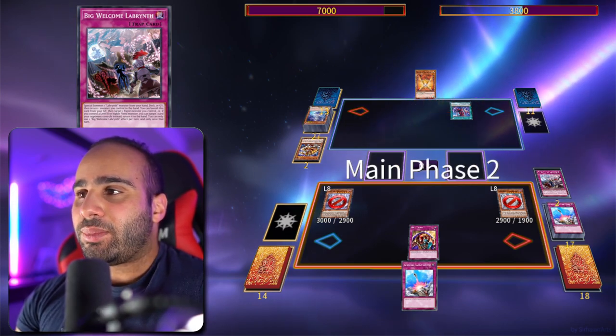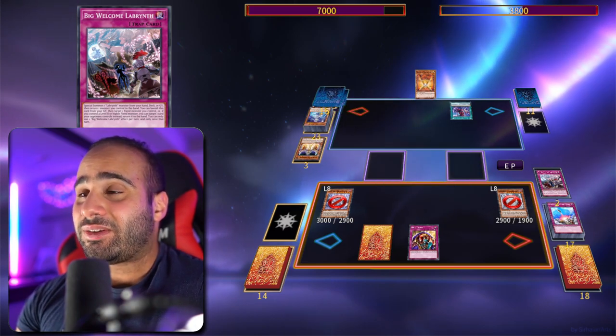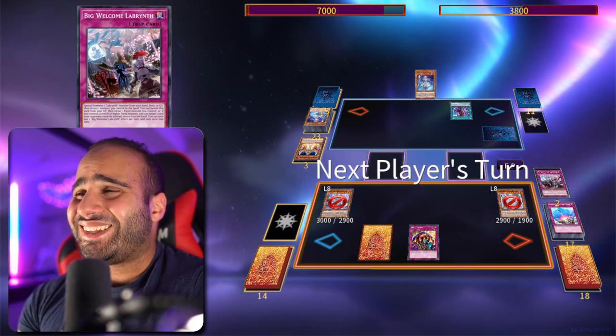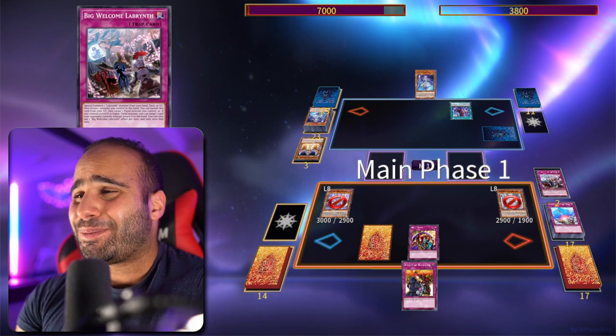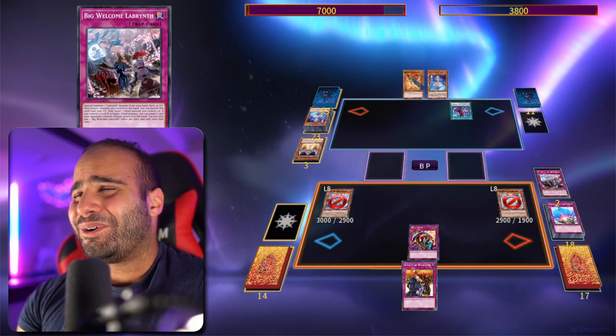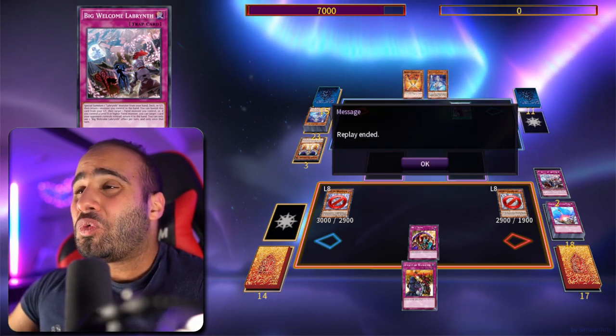I can go Blue Eyes White Dragon — attack, attack, attack, attack — and there's not much you can do about it. I keep setting more cards again and again, shuffling back the field spells. My opponent is bad at the game — they have to set a monster. Bounce back the monster, attack for game. Merry Christmas, Labyrinth best deck — what can I say.